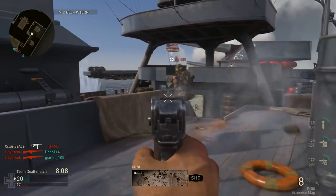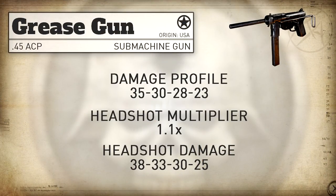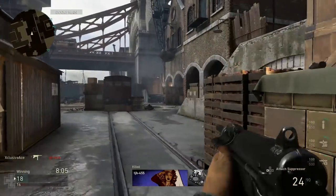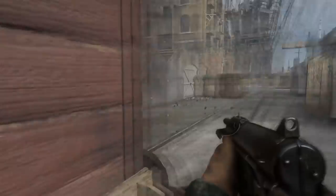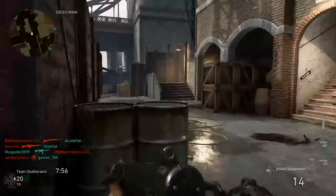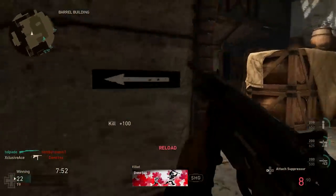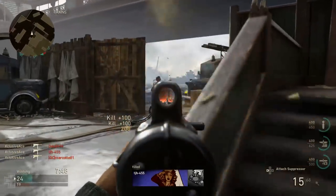Getting into headshots — just like all other SMGs we get a headshot multiplier of 1.1, and essentially what this means is don't worry about headshots. To clarify, because there was a bit of confusion last episode: technically within the standard 5 shot kill range of the Grease Gun, if you hit every single bullet in the head it will only take 4 shots to kill. But when you consider the recoil and idle sway, that's simply not practical, so don't bother with headshots — they aren't going to help you.